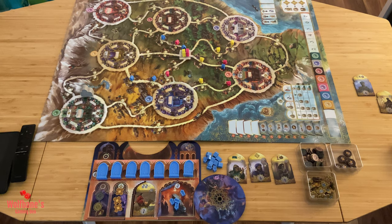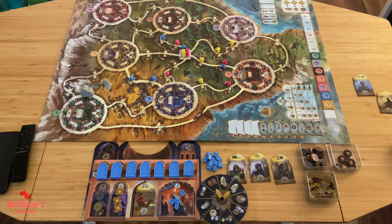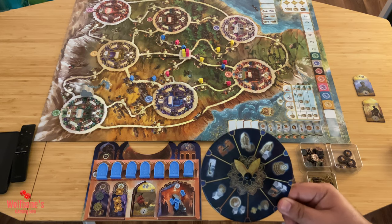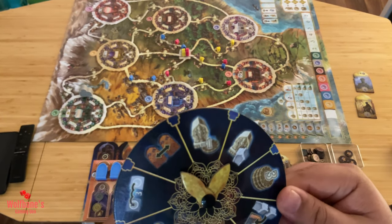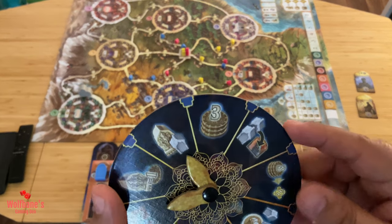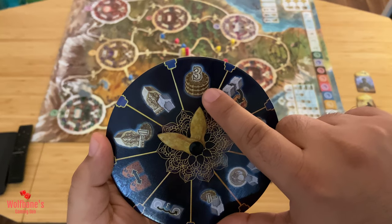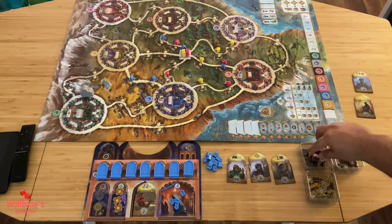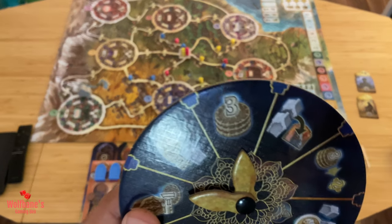Once everyone's placed their action wheels face down, that's the end of the planning phase — you cannot change your choices. Then everyone flips their wheels over and, going in turn order by character card number (1, then 4, then 7 in this example), each player resolves both of their chosen actions. Let's look at the actions. The simplest one: take three money from the supply. You just take three coins and put them in your money section — that's it.